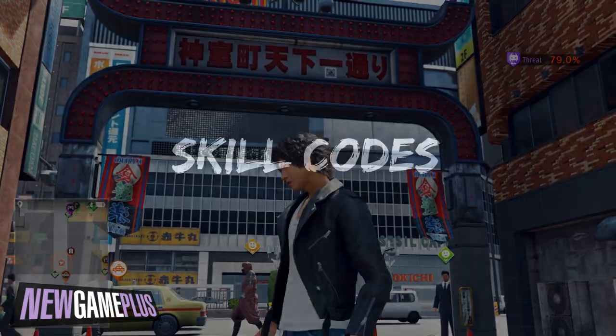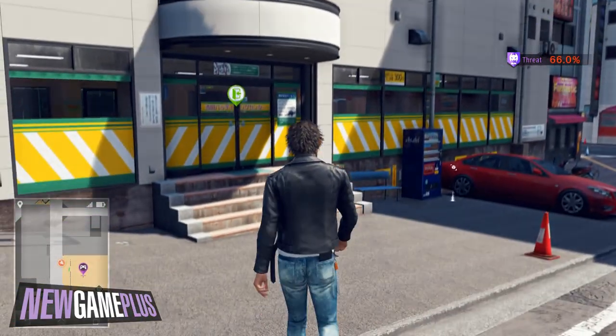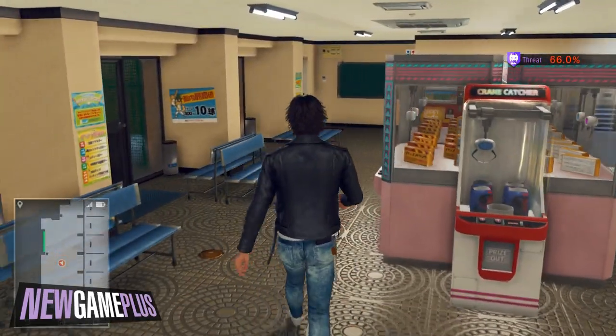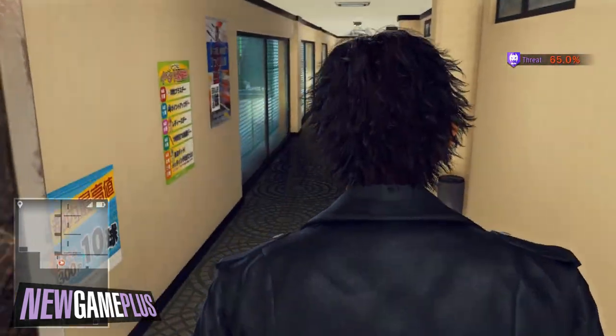Last but certainly not least, here are some skill codes required to unlock some of the best abilities in the game. First, head to the interior of the Yoshida Batting Center. As you enter the southern door from the main entrance, look immediately to your left for a series of posters, one of them containing the code for Blessing of the Wind God.